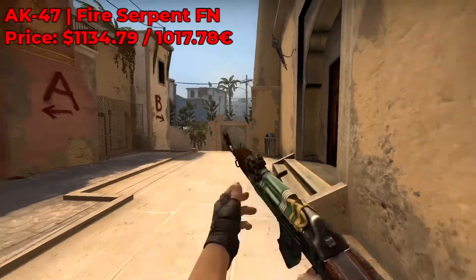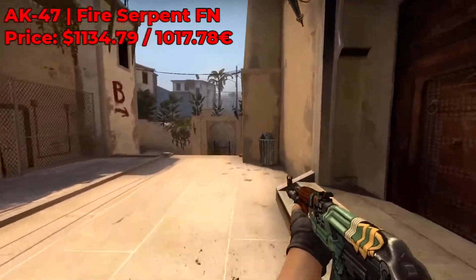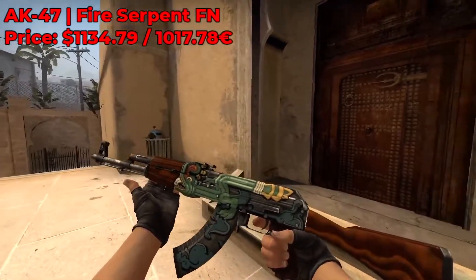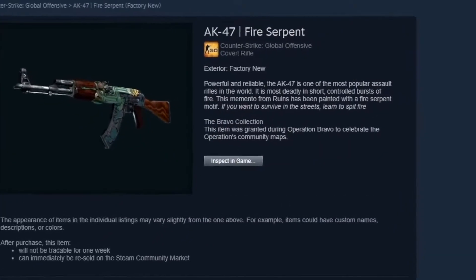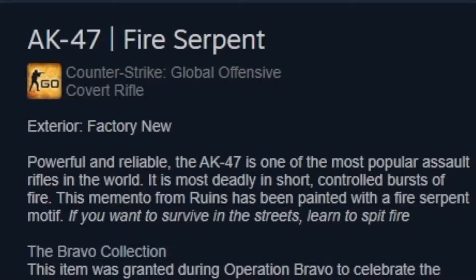Moving on, we have the AK-47 Fire Serpent. This covert AK-47 skin is from the notorious Operation Bravo case, added on September 19th of 2013 as part of the Operation Bravo update. It was created by Valve and its description reads that this memento from Ruins has been painted with a Fire Serpent motif — emphasis on the motif.